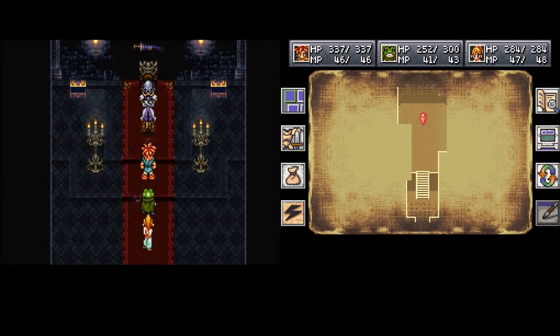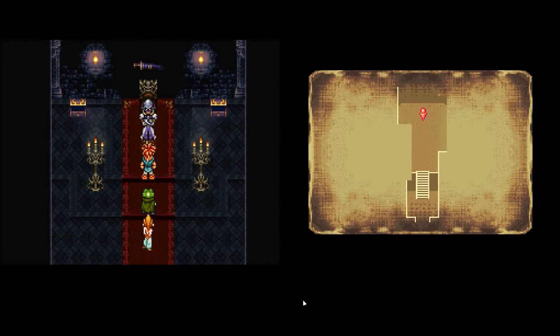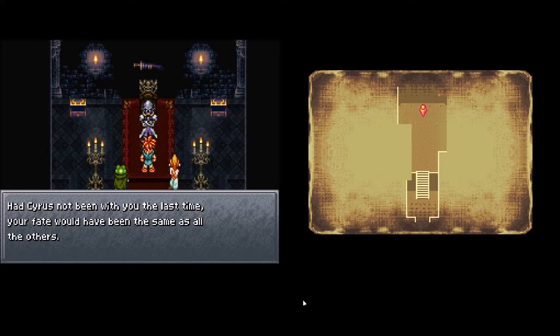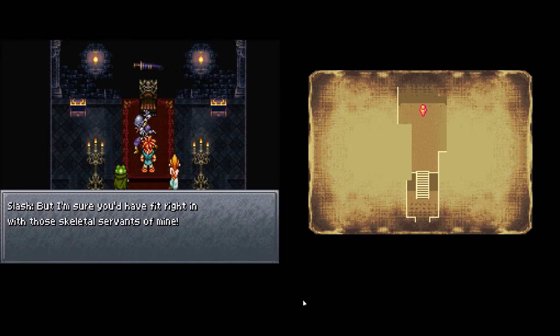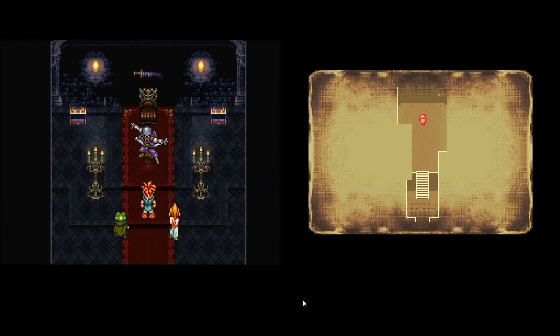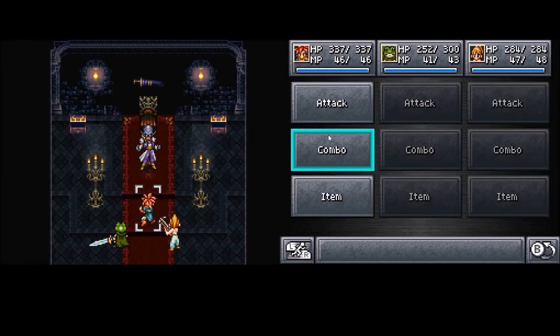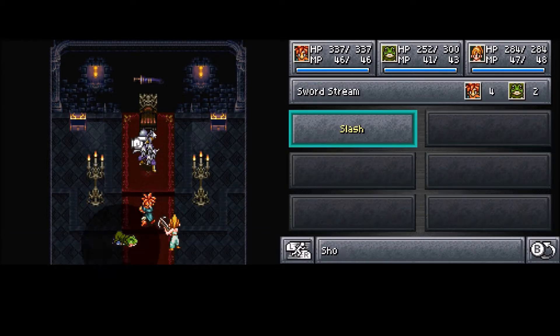We're ten minutes in, so I think we'll fight Slash and then end the part. We'll fight Flea next time and finish this place up. 'Not even dreamed you would find the courage to come here. If Cyrus hadn't been with you last time, your fate would have been the same as all the others.' As far as I'm aware, he has no elemental weaknesses or resistances.